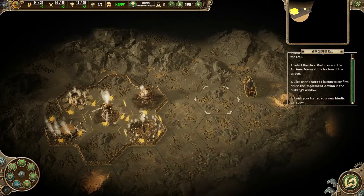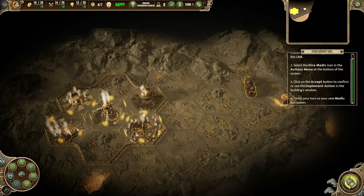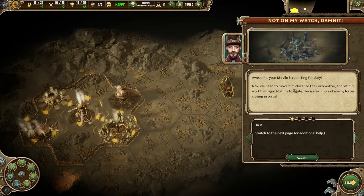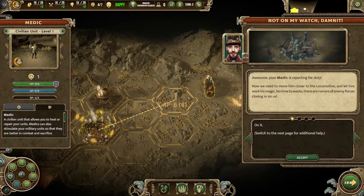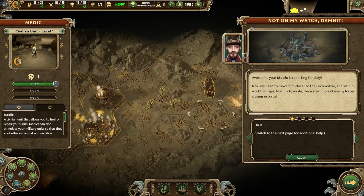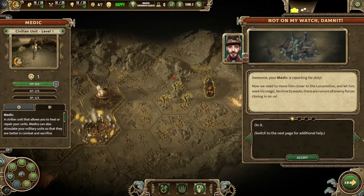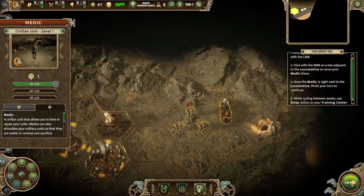Finish the turn so your new medic can spawn. Looks like the other team is doing their stuff. End of my turn — there we go. Medic is reporting for duty. Now we need to move him closer to the locomotive and let him work his magic. He should take a turn to continue.